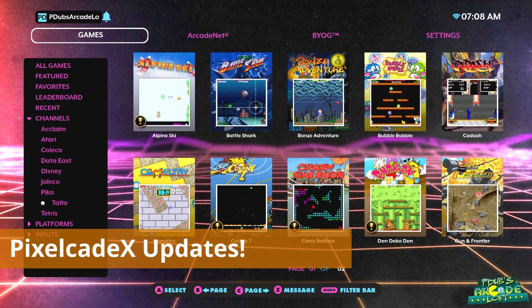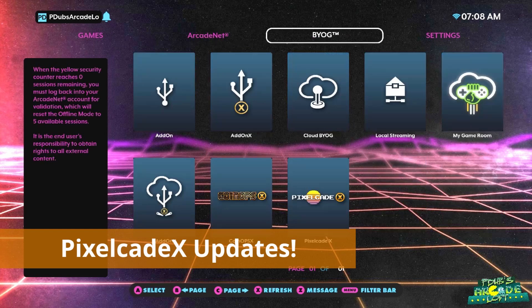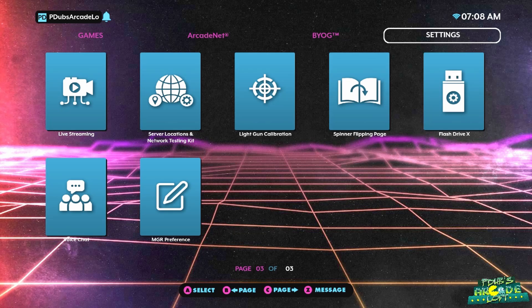Our online bowling, pinball, and pool leagues are just getting started. The highlight of firmware 5.1.0 is the updates to the PixelCade X third-party developer application.